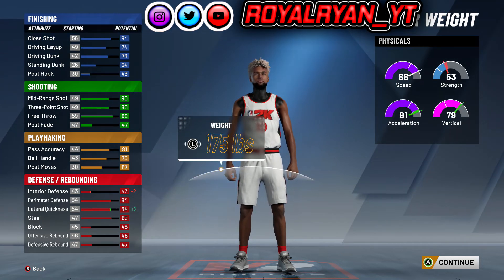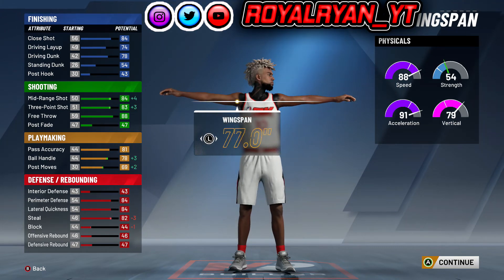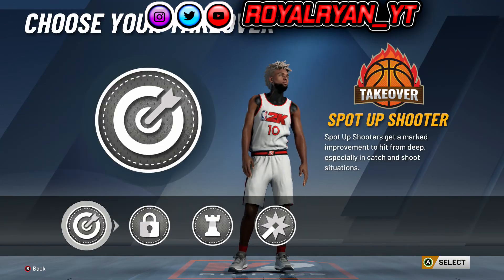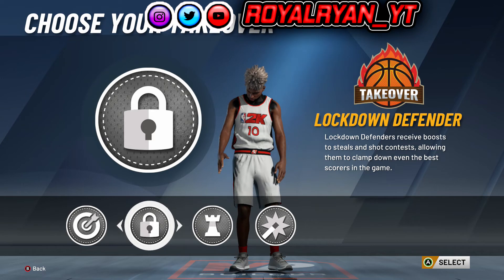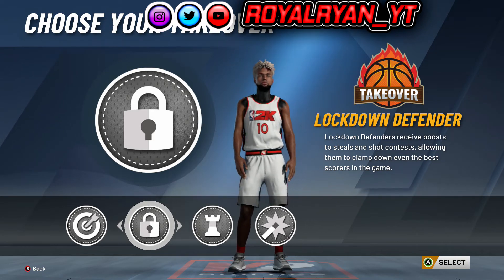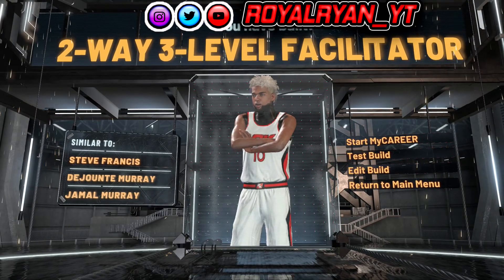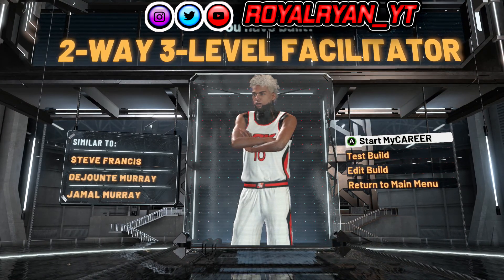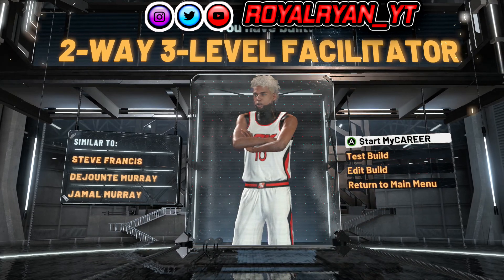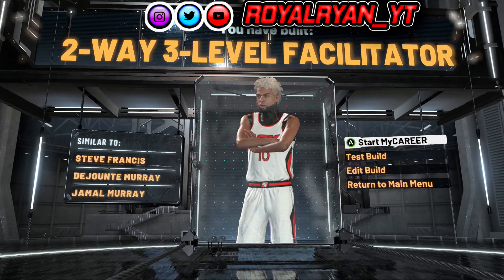Then for your weight, you wanna have that all the way down to 175. And then for your wingspan, you just wanna have that down to 77. And then for your takeover — that's why I love this build so much — you can have lockdown takeover, and that is the best takeover in the game. It just boosts all your stats more than any other takeover in the game. So you should end up with a two-way, three-level facilitator.